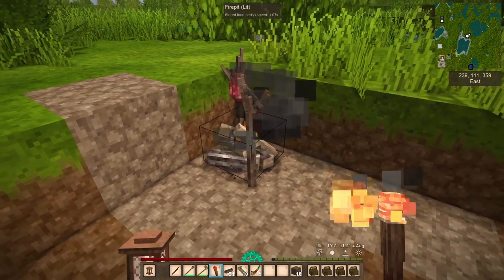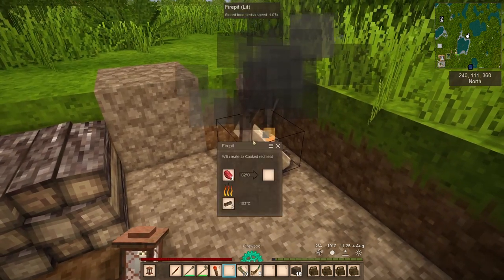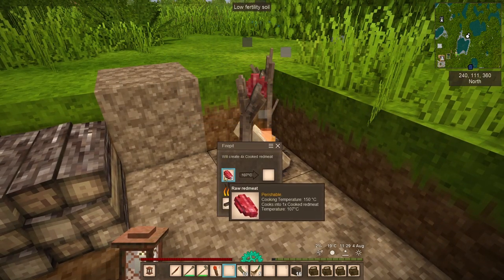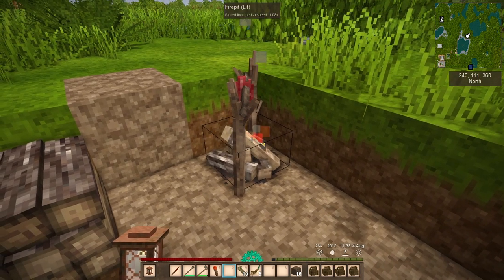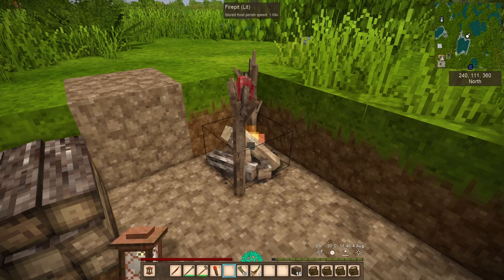This is the most basic kitchen right here. Got some firewood stacked up, a little fire rolling, and the meat is cooking. It's going to take a couple of minutes, and when it's done we'll have something that will fill our hunger bar a little bit more than the berries and make it so we can run around a little bit more out there in the wilderness.